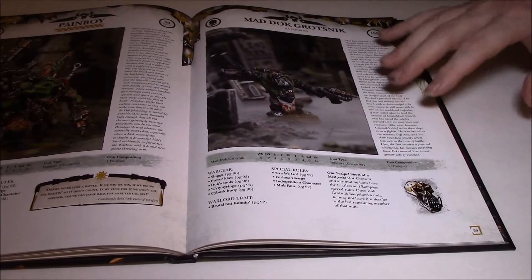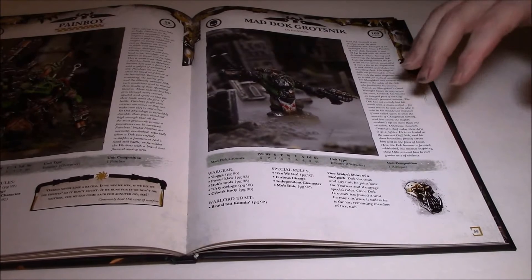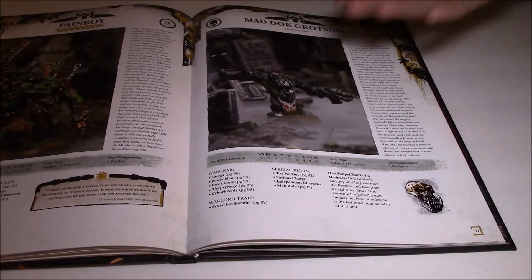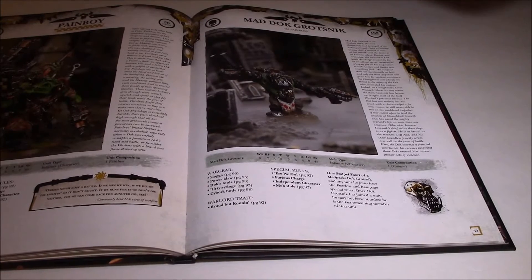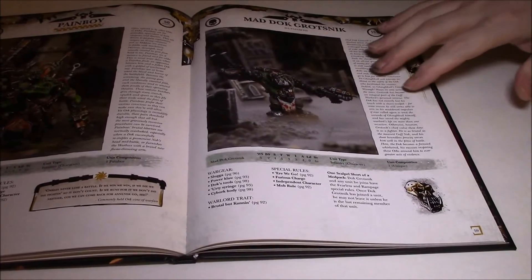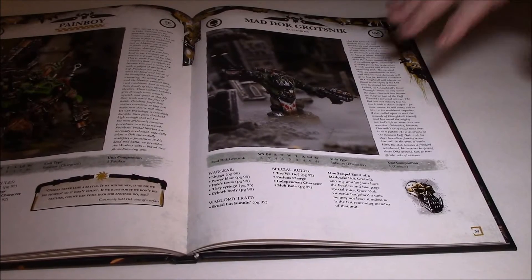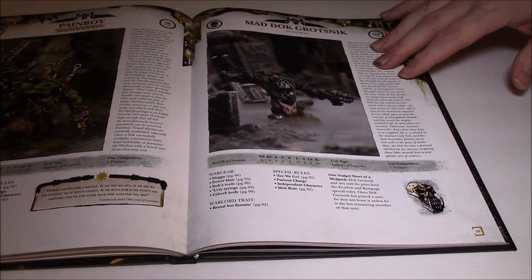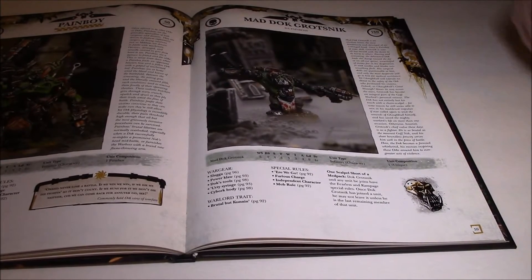Something like Mega Nobz or regular Nobz, which will most likely be outnumbered a lot of the time, will really benefit. Imagine Mega Nobz with six attacks each, Fearless, with a Warboss and a Lucky Stikk — Weapon Skill 5, Fearless, Feel No Pain Mega Nobz with six attacks each. Yes please. That's the new Ork death star unit, and to me having a death star with Orks is just crazy, especially since Nob Bikers kind of fell out of favor. And it's not going to cost an arm and a leg — it'll just be very, very deadly.